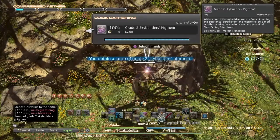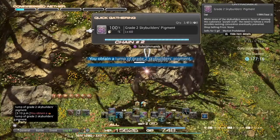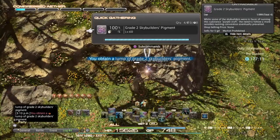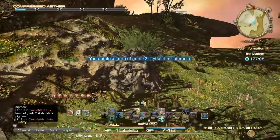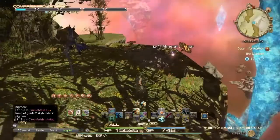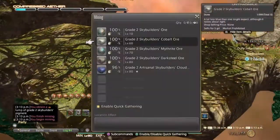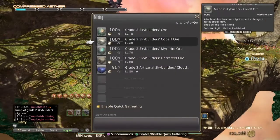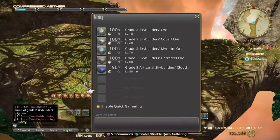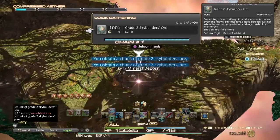The more you gather the more points you can get. Each appraisal — depending on what item it is — will give you different amounts of scripts. The aether-level mats give you the most, but you can only gather them during ethereal weather, and you have to be level 80 to get them. That's the only time you can get them.